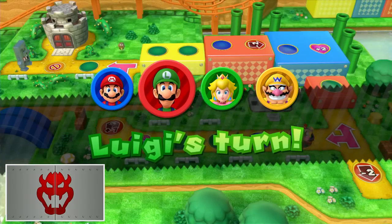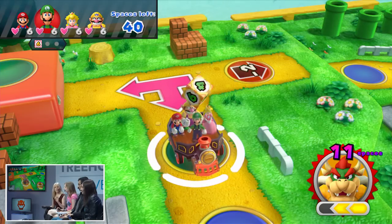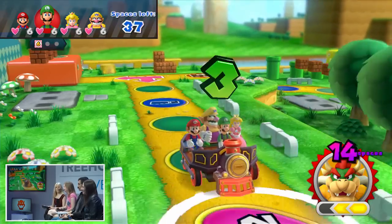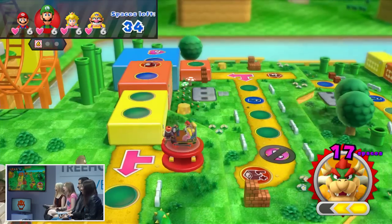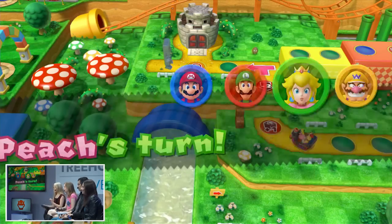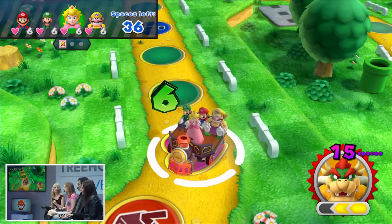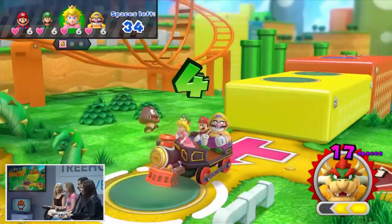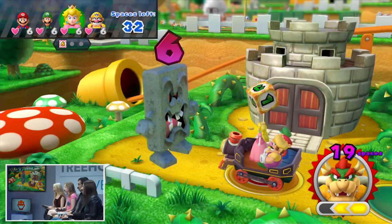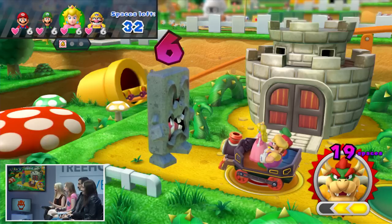In this game, when we're playing with Bowser rules, the Mario team members — Mario, Luigi, Peach, and Wario — are actually all on the same team, working against Bowser. You guys are just trying to make it to the end of the game board with some health intact. If I can get all of your health down before you get to the end, then I win. If you can get just one person to the end of the game board with some health, then you win. Oh, so I don't need to worry about the others surviving — I can just make it to the end.